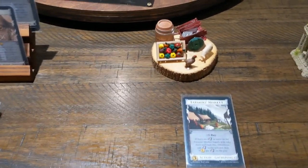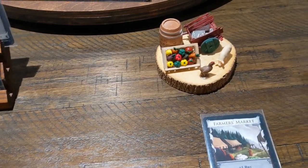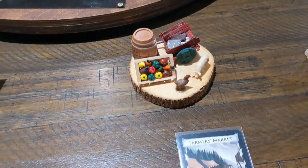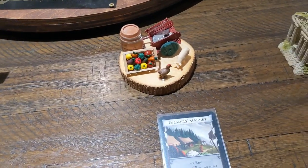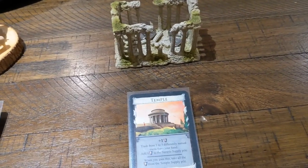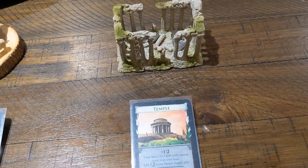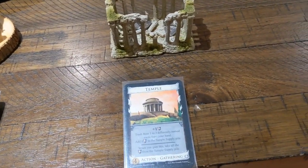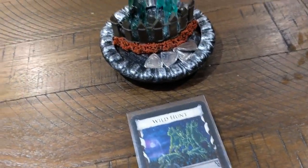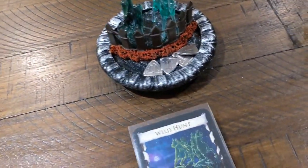Next I have Farmers Market — this is homemade. I made this for the Gathering cards, so the Victory tokens go on the cart wheel in the back. The next Gathering card I have is Temple — this is the actual Temple, and I put a couple of Victory Tokens in it. And the last Gathering card is Wild Hunt — I got this Wild Hunt piece and the Victory tokens go on top of it.